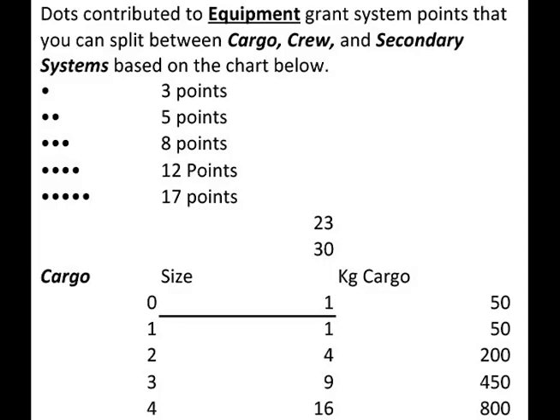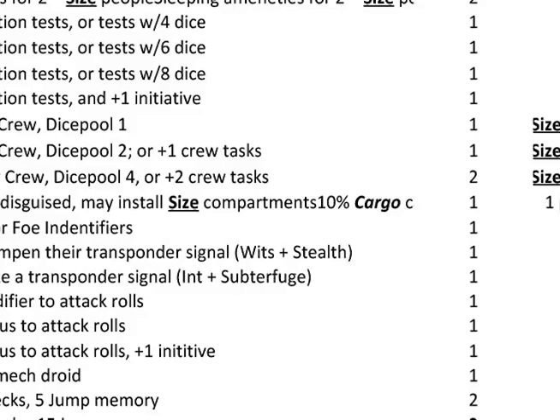As a group you can pool all your points, kind of like the Haven background for vampires where the whole group pulls it together. You have to have enough resource dots to back up every dot of starship — specifically the highest of any of the categories. It doesn't have to be resources; it can also be status. In the end you get your pool of dots.